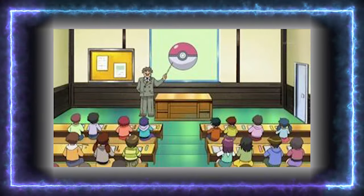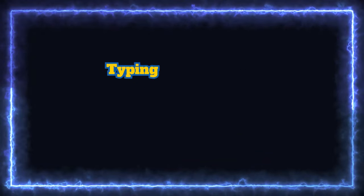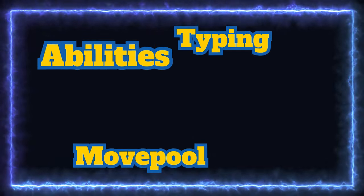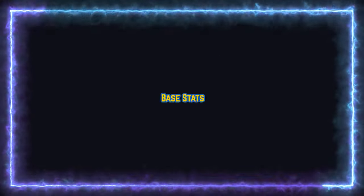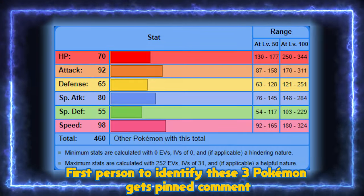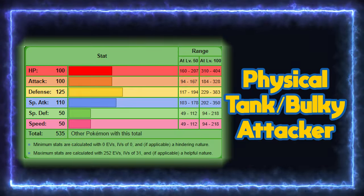There are a plethora of different factors to determine if a Pokemon can be good competitively: typing, movepool, abilities, you name it. But one of the big characteristics most people will first glance upon are the Pokemon's base stats. Base stats give a rough idea on how a Pokemon will perform, what kind of moves it should use, and its role on a team.